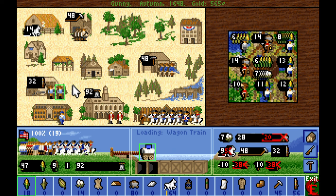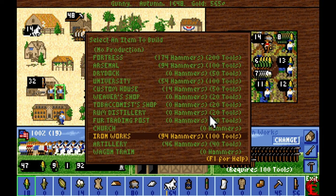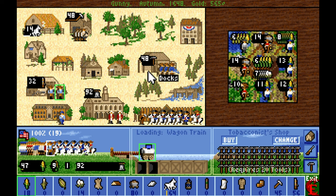So now we're making 32 muskets per turn, which is going to consume quite a few of the 48 tools that we produce. But we are about to finish the ironworks — 94 hammers left, so it's about two turns.